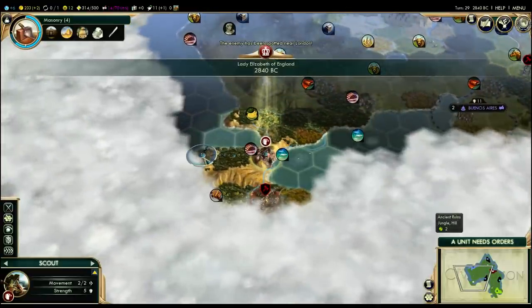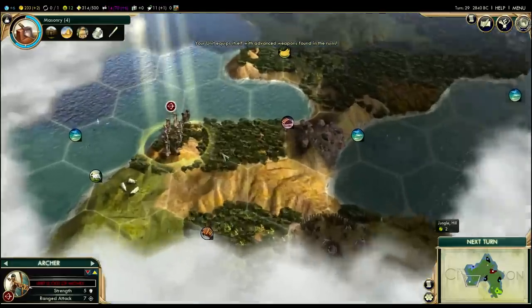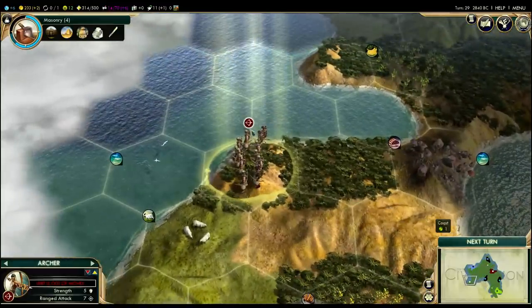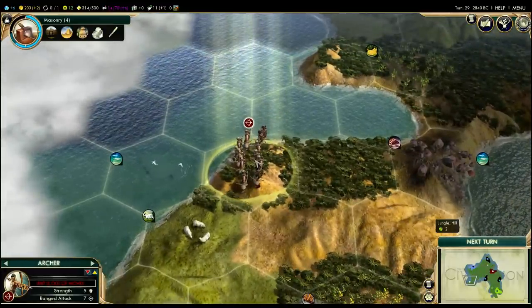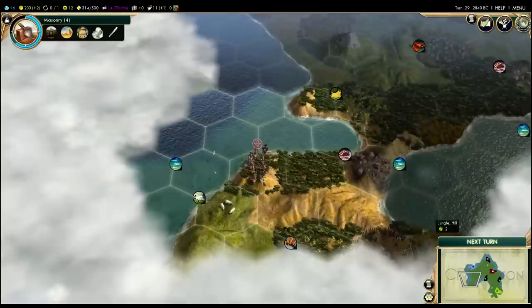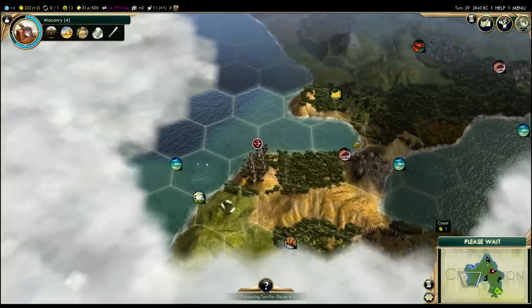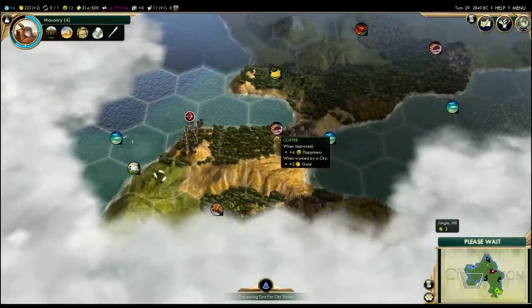There's another Ancient Ruins over here so we're going to grab those right away. Very cool! Our scout has equipped himself with advanced weapons, so the scout has automatically upgraded itself to an archer, which is really cool. Unlike normal archers, it still has its scout bonus of ignoring terrain costs. So this is going to be a very fast-moving archer, and it's a really cool thing to have.